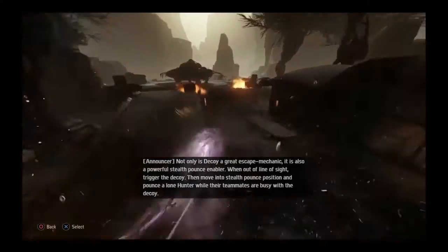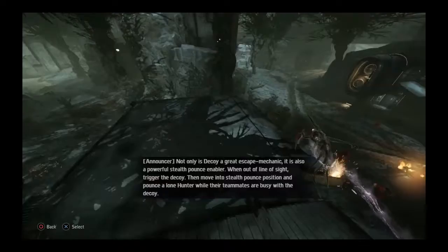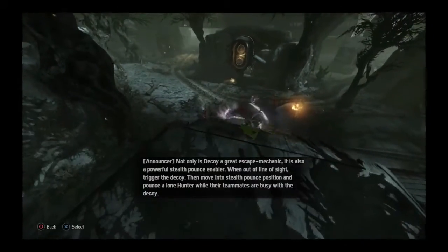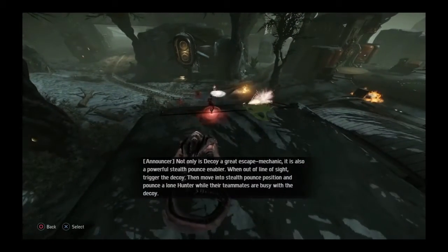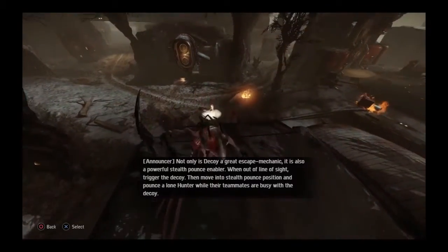Not only is Decoy a great escape mechanic, it is also a powerful Stealth Pounce enabler. When out of line of sight, trigger the Decoy. Then move into Stealth Pounce position and pounce a lone hunter while their teammates are busy with the Decoy.